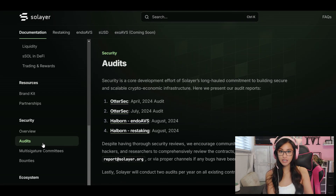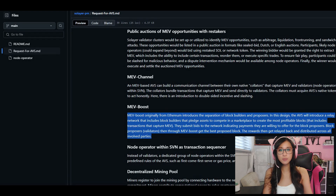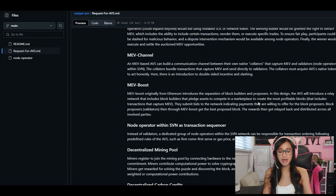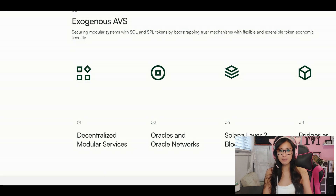Now let's talk about security, because what are the good gains if it's not secure? Solaire has you covered with its shared validator network, which pools resources to lock down decentralized applications across the Solana network. This isn't just about keeping things safe — it's about supercharging the network's efficiency, boosting transaction throughput, and ensuring that your favorite dApps always have the bandwidth they need. It's like having a top-notch security team and an elite IT department rolled into one.